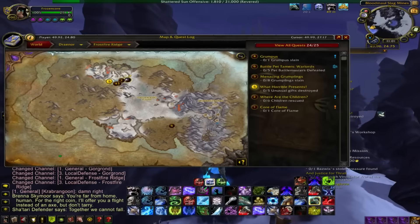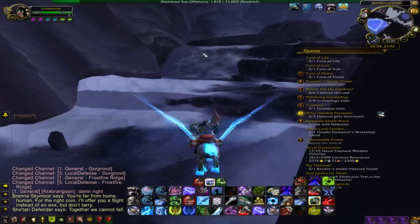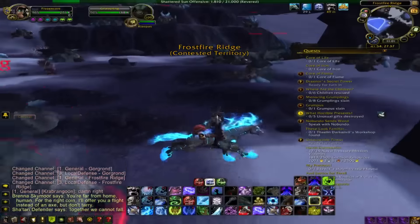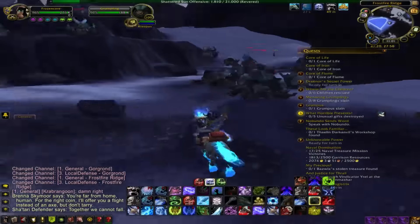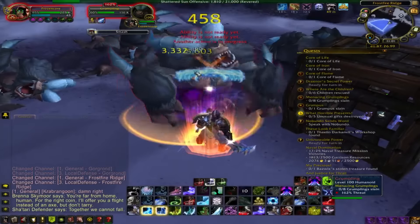Once you get to the flight path, you're just going to fly a little bit over. On the Stonefury Cliffs, you'll find Gulux Grotto. Past that is Frostfire Ridge, and as you can see, all hell is breaking loose — there is a ton of mobs to kill.